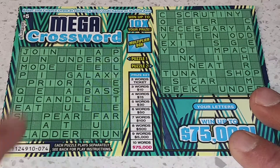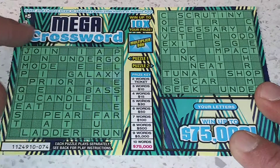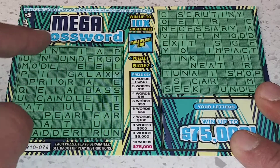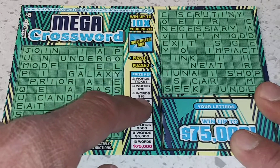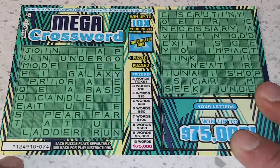I'm going to show you how to play this a little faster than normal. You uncover your letters up here, match them up and see how many words you get all the way across. If you get two words on this side or this side, you get a ticket, or 3 for $10, 4 for $15, 5 for $30, 6 for $50, 7 for $100, 8 for $500, 9 for $5,000, and 10 for $75,000.